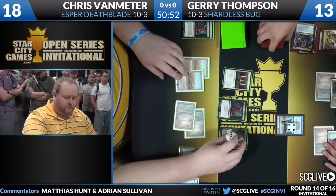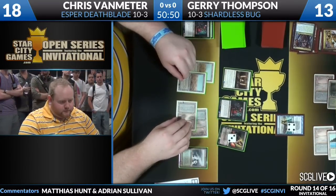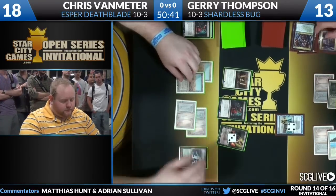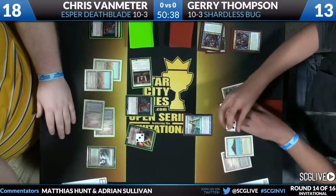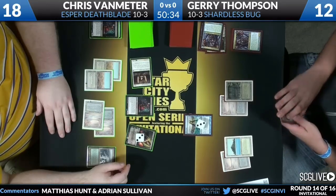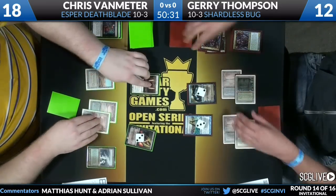Stoneforge Mystic does not look very exciting if you don't have any equipment. Chris immediately drew a replacement Dark Confidant — this is the new art Dark Confidant from Modern Masters. Ancestral Vision number three ticks down. Jace the Mind Sculptor, better than all, bounces Bob.